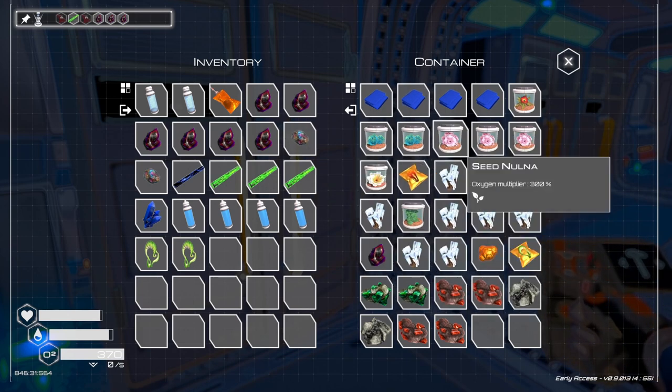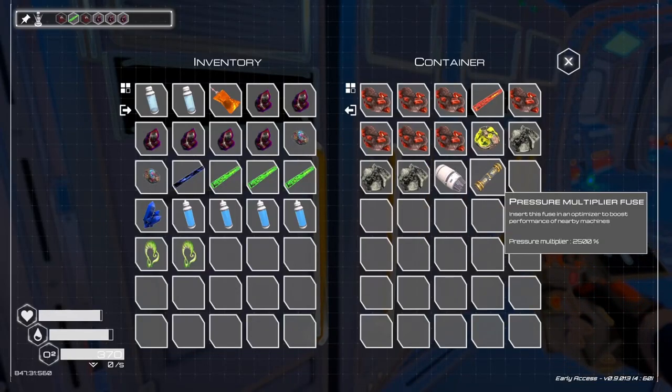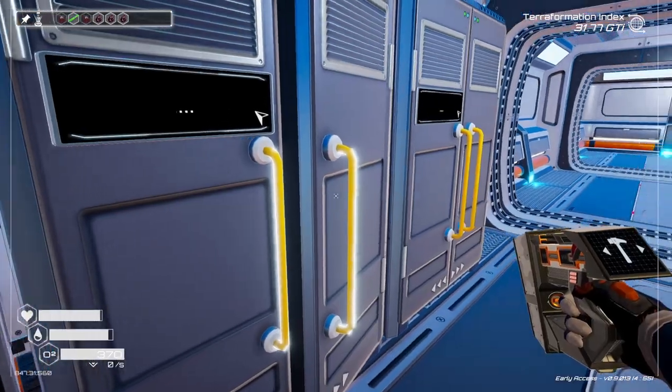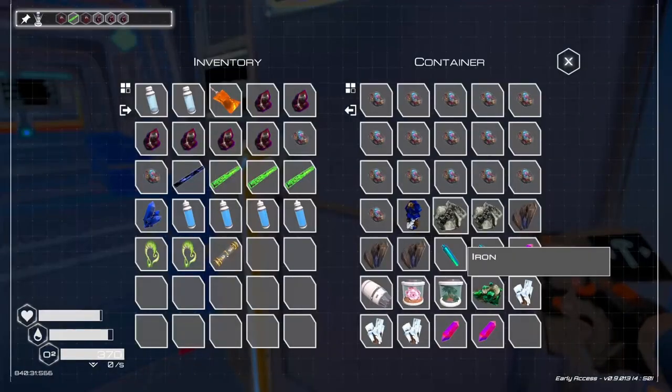Let's see, we got another one. See, I've got all that fabric and I don't really use it. Here it is — pressure multiplier. So we could build something that's going to take the pressure.